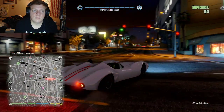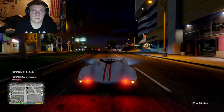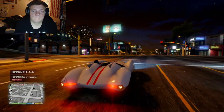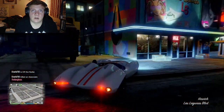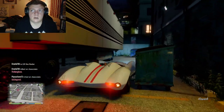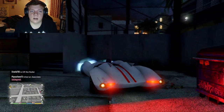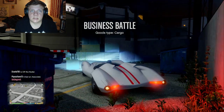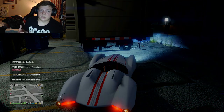Somehow it managed to glitch out and I was not able to get it back. In my previous video I made this into the Mach 5, and now I'm going to show you how to make it into the Mach 4. The Mach 4 is different from the Mach 5 because rather than being a sleek design it has a spoiler on the back end, and rather than being a two-seater like the Mach 5 or Mach 6, it's only a one-seater.